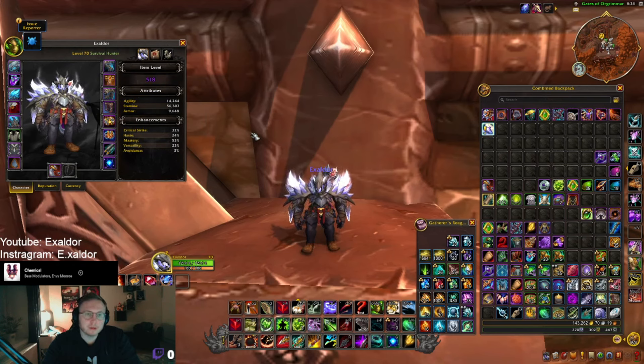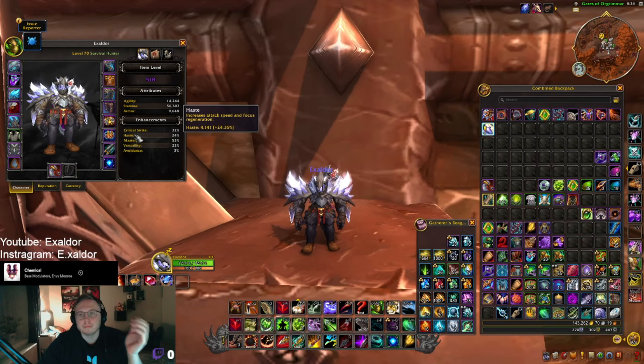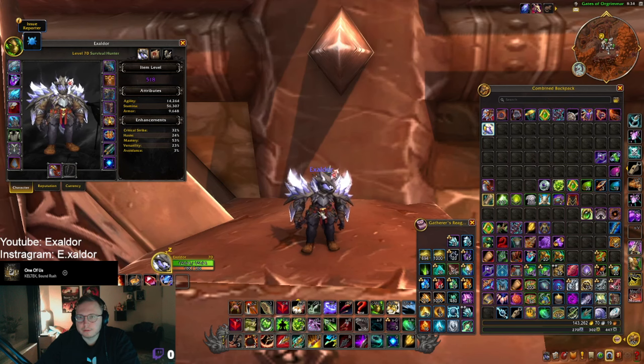Crit and haste will still be equally as important, so my thought for gearing up my hunter next season is that I want to hit the true stat value for crit and haste first — before diminishing returns kick in — and then have as much mastery as possible. Versatility will come behind, I feel. But we'll see; there's a lot of interesting stuff that could happen. It's still PTR and things are always subject to change.